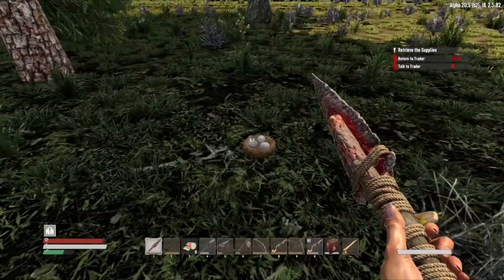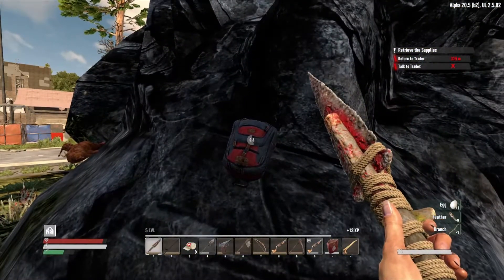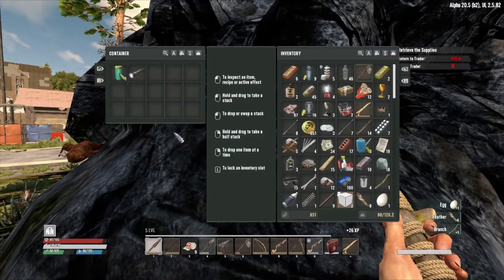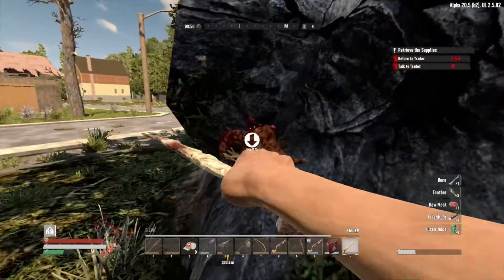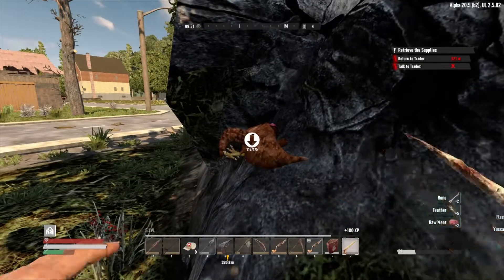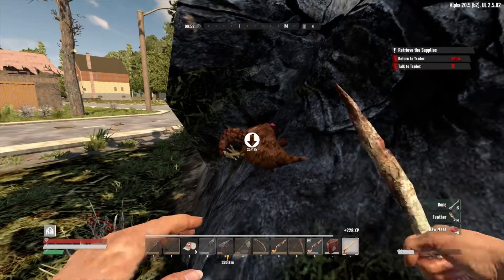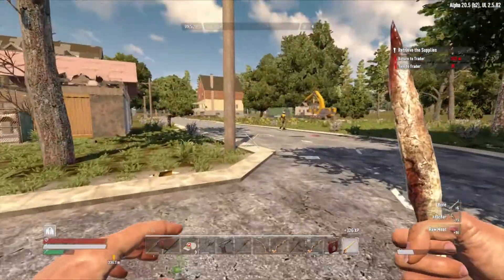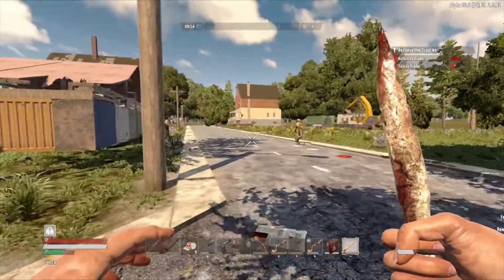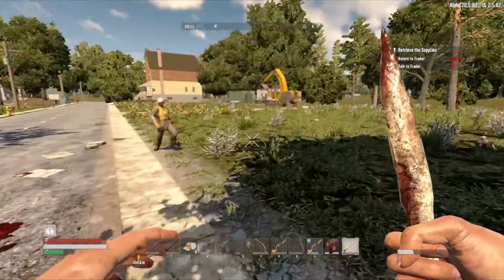How did that chicken survive that? Oh hello — a little backpack stuck to a wall. Okay, just seeing what else is out here on the outer edge of this neighborhood.